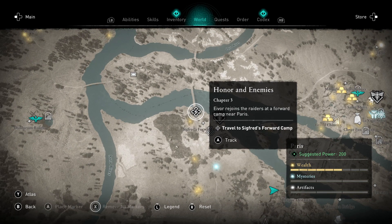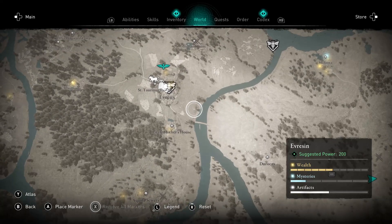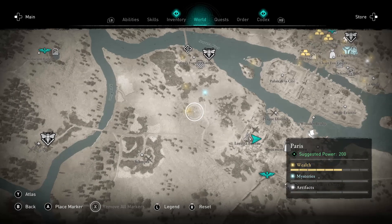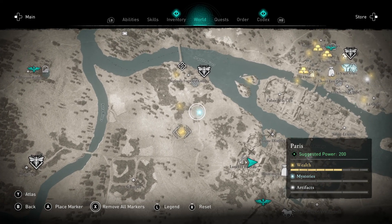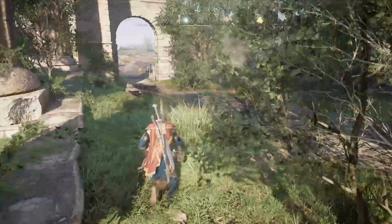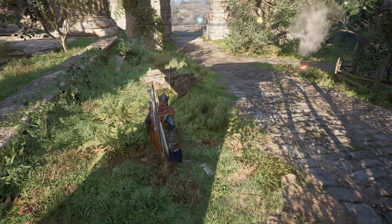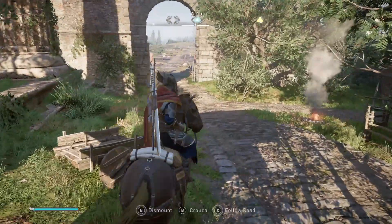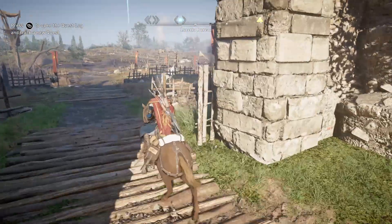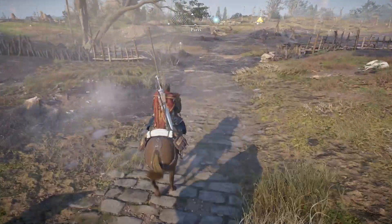Alright, that's chapter three - raiding the forward camp near Paris. Let's pick up these spots on the way there and then work our way towards the forward camp because that's what's next. There is apparently lots of levels in this game of stuff that I don't know anything about - hidden secret places. There is a lot to investigate in this game.